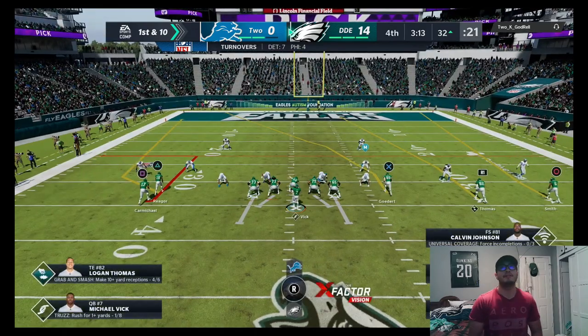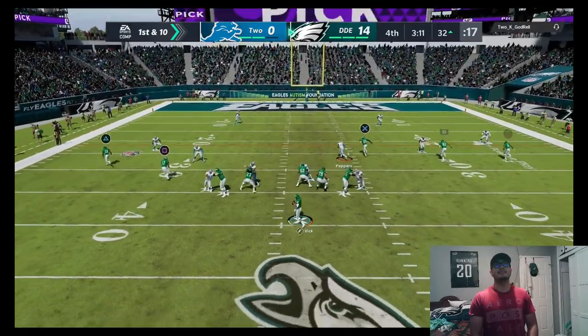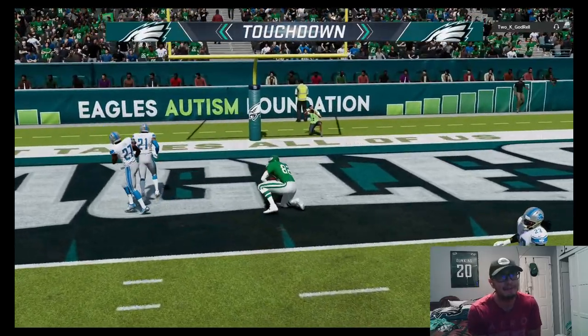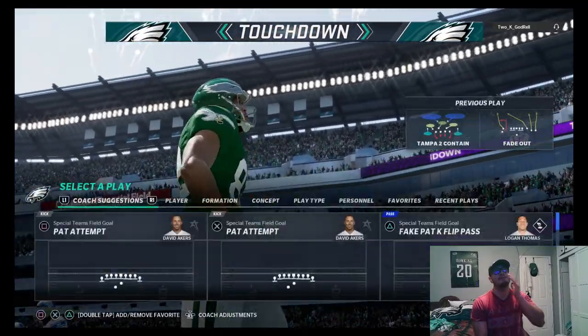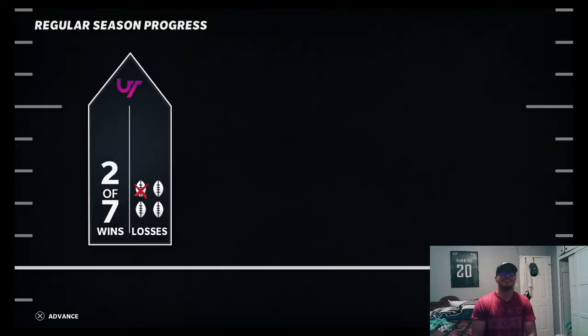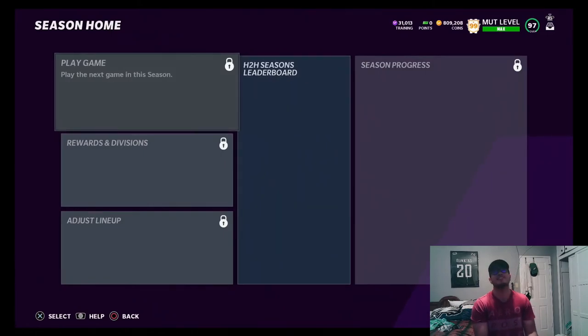Going with a little fade out. Logan Thomas is wide open - that's gonna be his second touchdown of the game! Twenty to zero, going to be 21 to zero. Our opponent rage quit - he knew how bad this game was. So many crazy things: interceptions, fumbles - just a bad game all around.